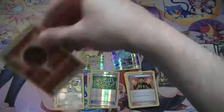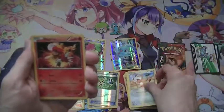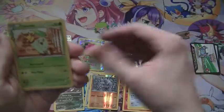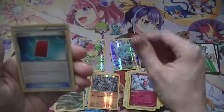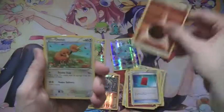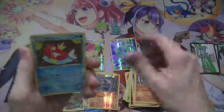Now we're on to our third pack. We've got a Reverse Marowak and an Aerodactyl Hollow — it's cool. And our final pack: Reverse Magikarp and a Slowpoke Holo.